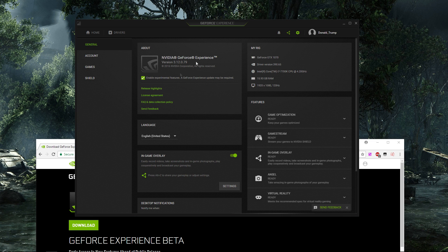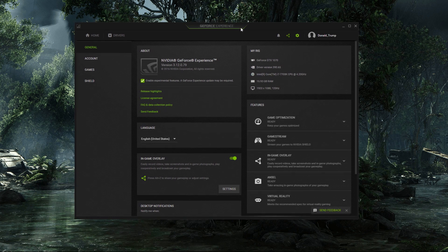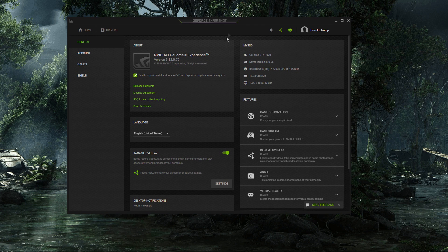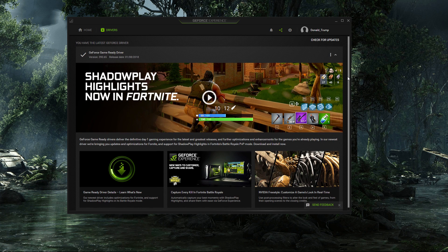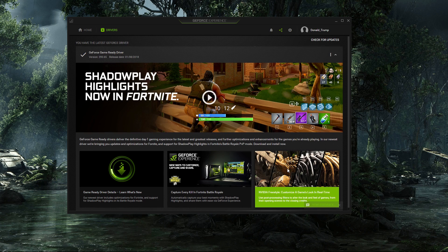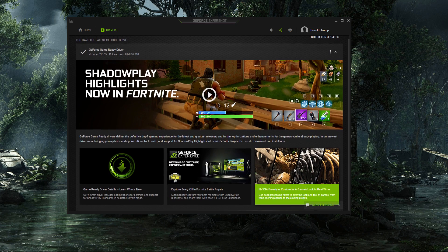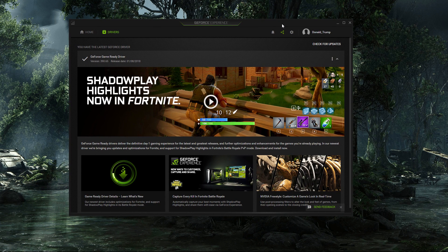Make sure you first uninstall GeForce Experience and then install the beta, so you'll have the latest version. Once you have the latest version of GeForce Experience installed and you have that option checked, then you'll want to go to Drivers and make sure you have the latest driver for your graphics card installed. It should say NVIDIA Freestyle right there — that's the latest driver that includes this update.